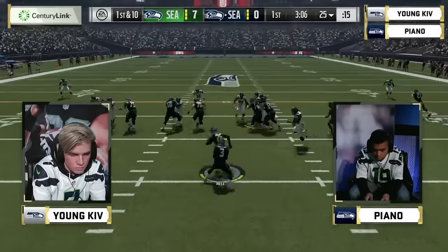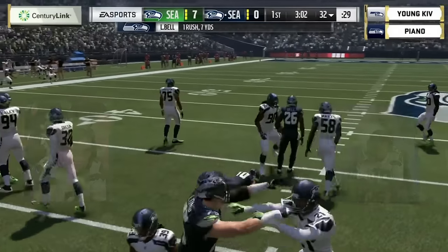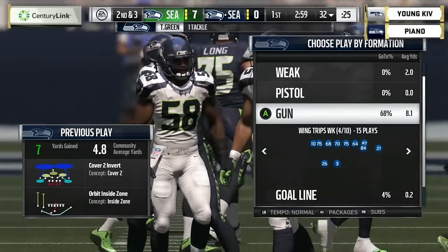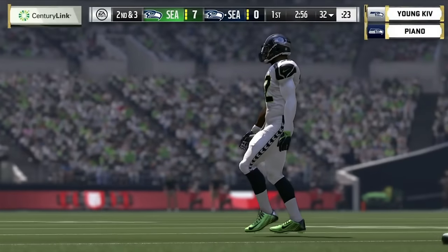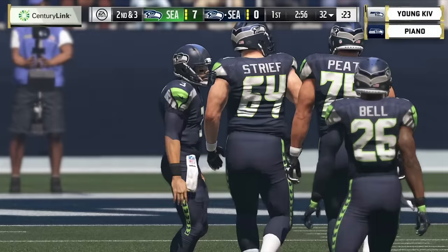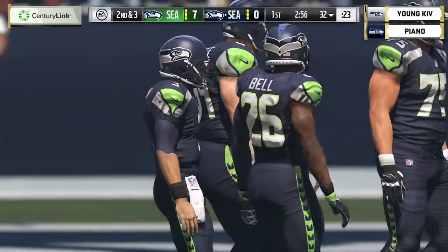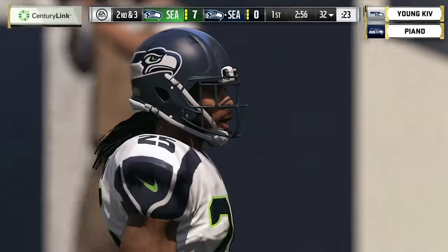Piano comes out running the rock with Le'Veon Bell off the left side, picking up about seven. Piano runs the Rams offensive playbook and has the Browns defensive playbook. He says we'll be seeing a lot of the tight offset tight end formation because it gives him the opportunity to show a lot of different looks from that one formation.